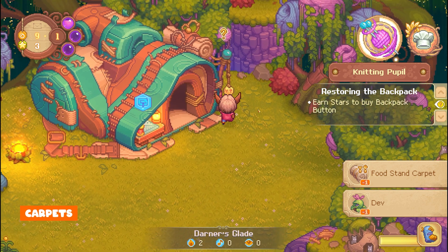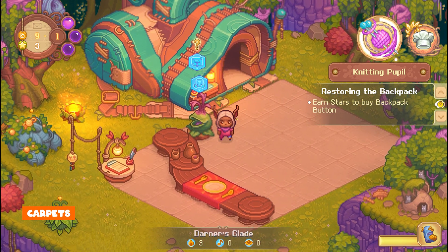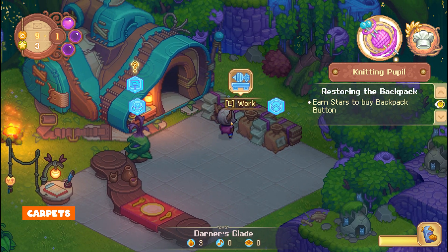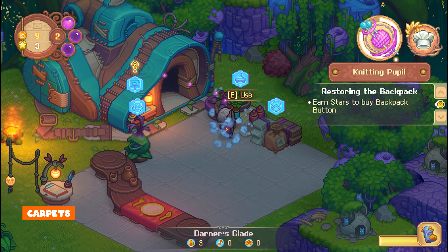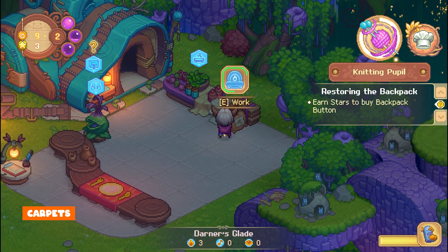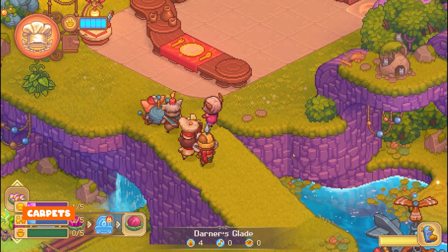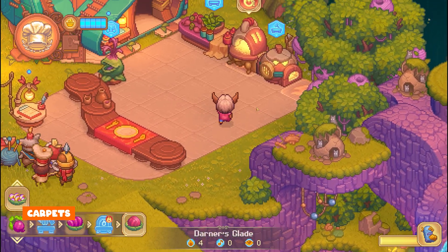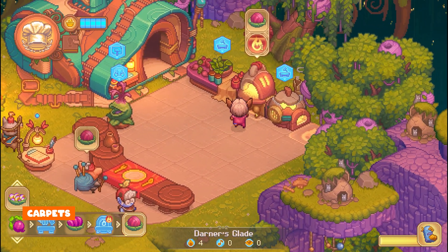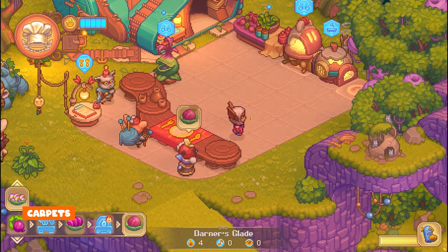After unlocking the ability to move your house, make sure you enable the carpet. I have the cooking carpet. A carpet is basically a layout for that specific skill. For the cooking carpet you can craft the machines you need and you can also invite yordles to come and eat yummy meals that you make — including lots of beets, because yordles love beets. Personally I don't like beets, but I'm just cooking so I don't have to eat it.